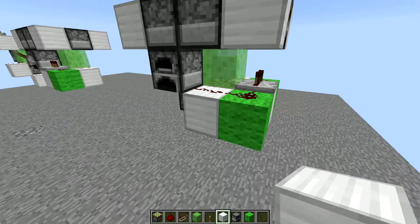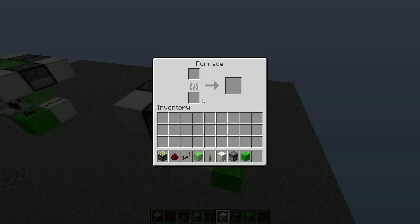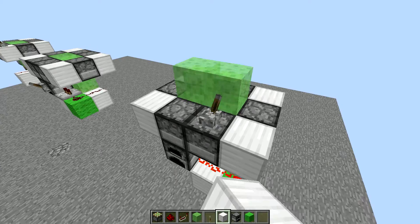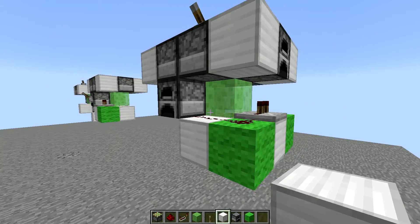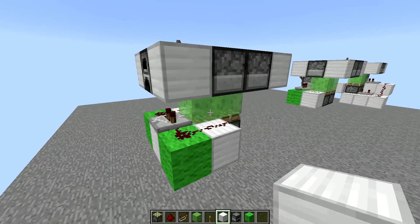So this one is slightly larger but also slightly faster — it's instant when you click it, it goes up, and then it goes back down. Here's the fly around; it's the same thing with the green wool.